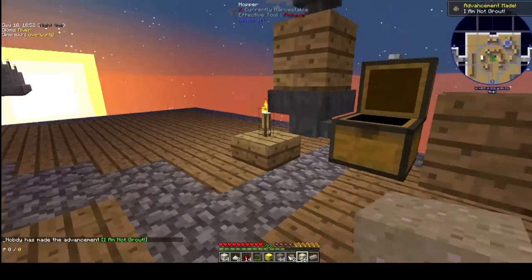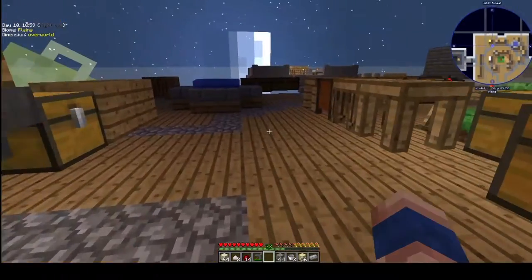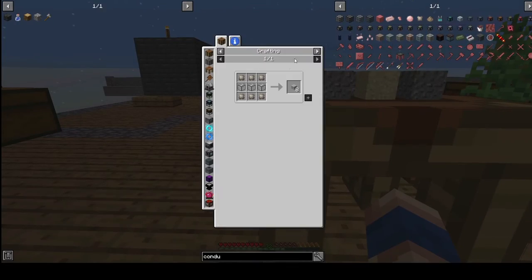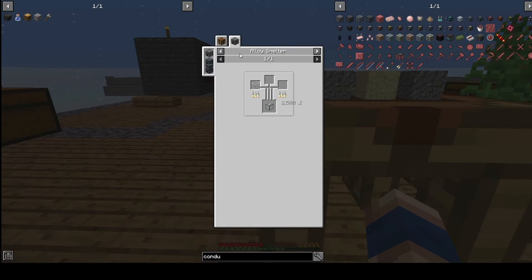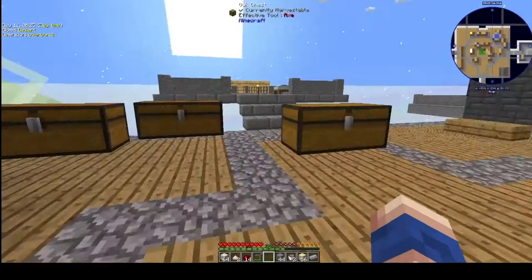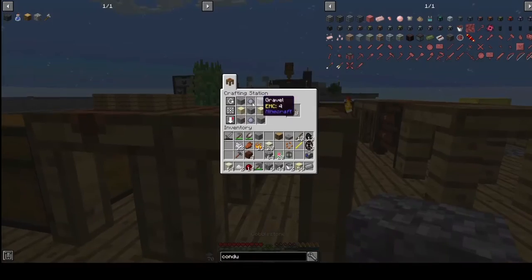We should have some clay left — that's perfect. Now we are going to smelt them. Let's put our furnace over here and our conduit binder. We also need quite clear glass, and to get that we simply need to put glass into the alloy smelter. I saw that we have an easier version of the alloy smelter — we only need some cobblestone.